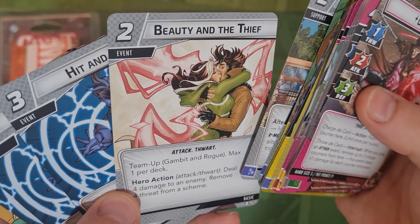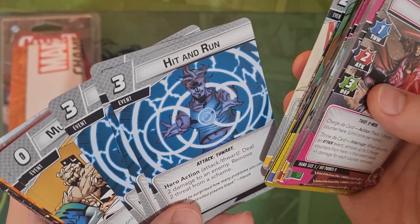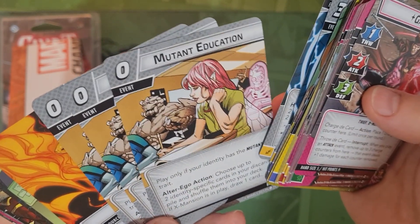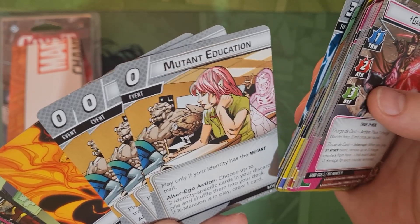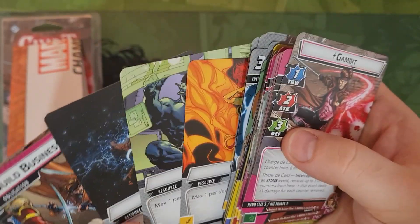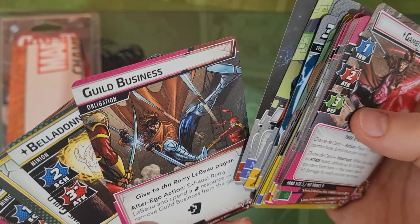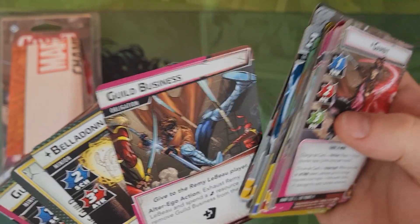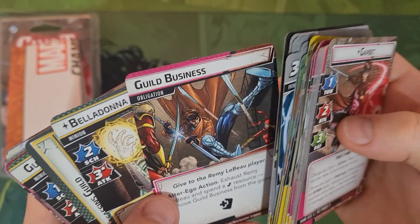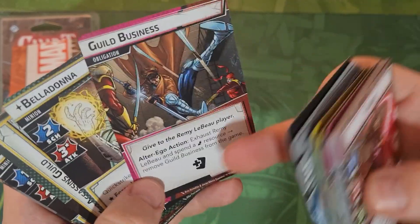Beauty and the Thief is a Gambit and Rogue team-up card: deal four damage to an enemy and remove four threat from a scheme - a brilliant card if you're playing both of them. Hit and Run - three copies - attack deals two damage to an enemy and removes two threat from a scheme. Mutant Education lets you choose up to two identity-specific cards in your discard pile and shuffle them into your deck, and if X-Mansion is in play you get to draw a card as well. His obligation exhausts Remy LeBeau and spends an energy resource to remove Guild Business from the game - if you don't, you get extra encounter cards every round.